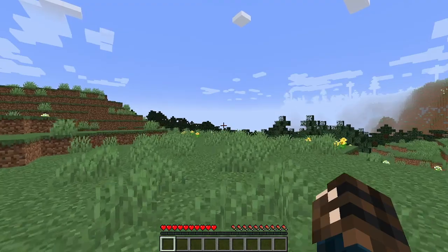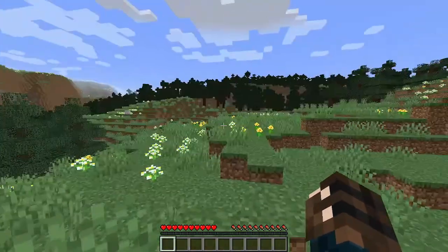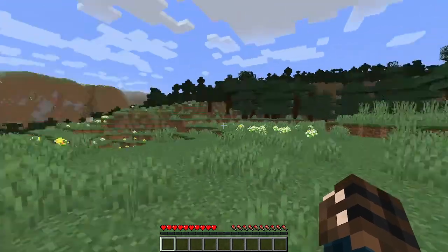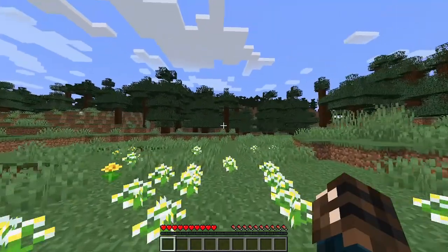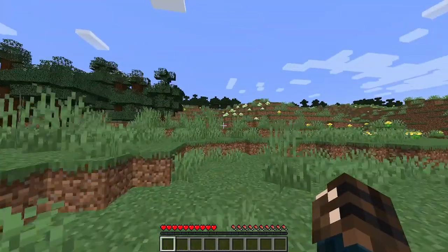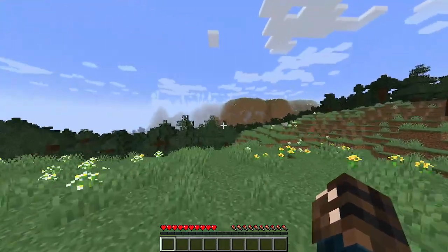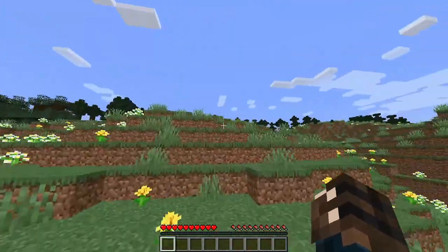So now if you move around and hit Control, it will allow you to sprint. All you have to do is just press W and it will automatically sprint no matter what. You don't have to double tap or do anything else. The W button is all you need to move around and sprint, which makes it a lot easier to move around your Minecraft world.